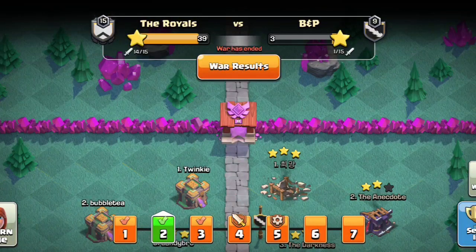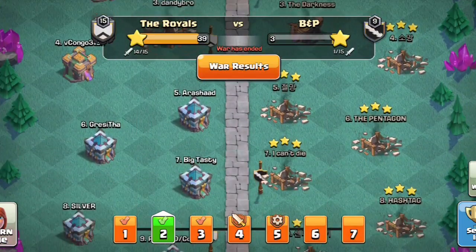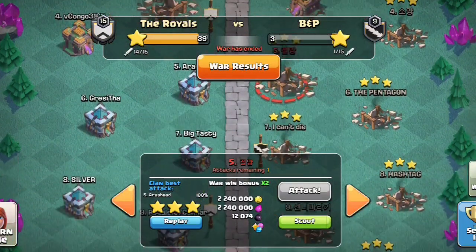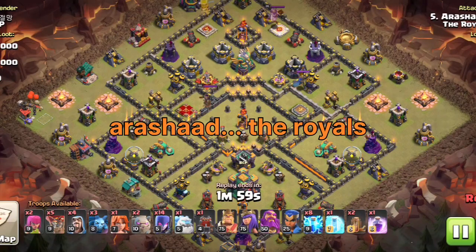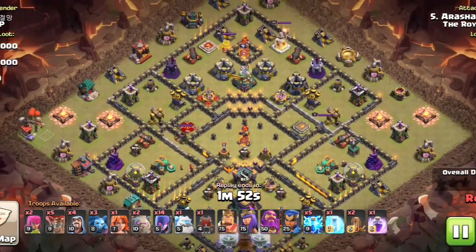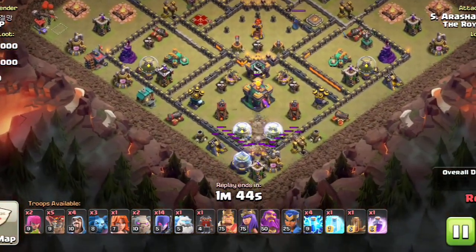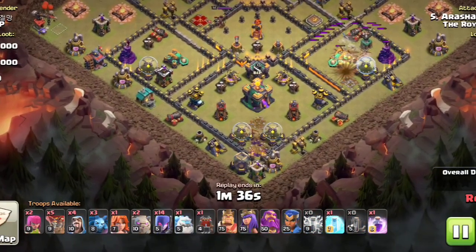Now we are in the Royals and you see a 39 to 3 win here — just an absolute blowout. We're going to go with this Sarch attack and see what we've got. Two golems, a bunch of witches, ice golem — mostly a GoWiWi — and we've got some action down here at six o'clock with some zap quake going on.